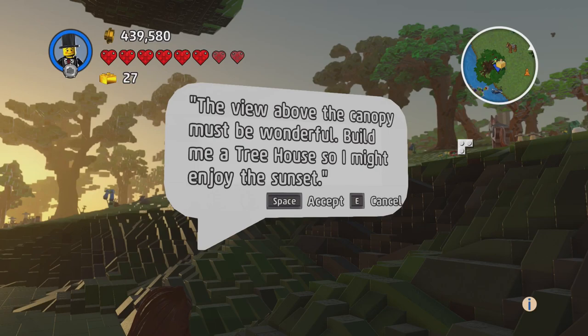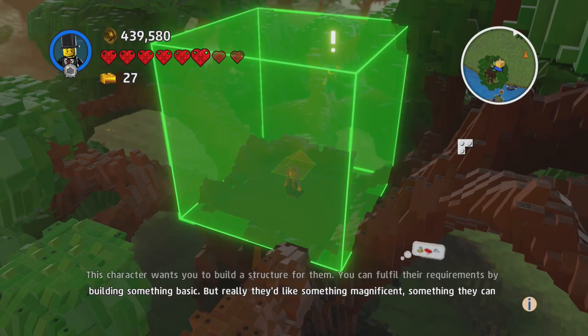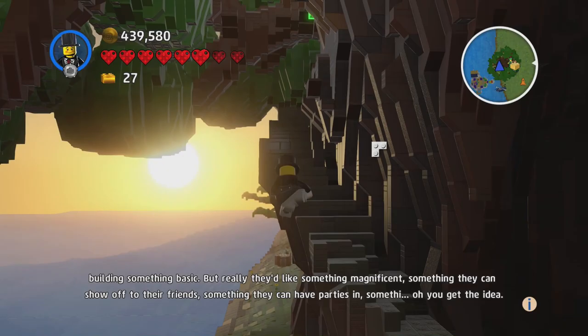A treehouse quest! The character wants you to build a structure for them. You can fulfill their requirements by building something basic, but they'd really like something magnificent — something they can show off to their friends, have parties in.